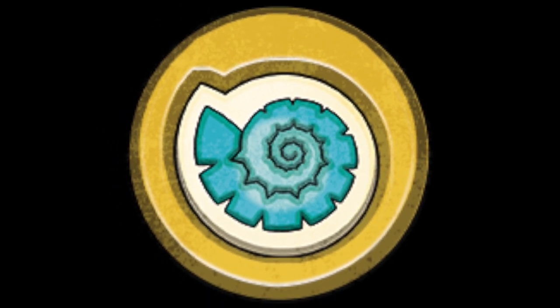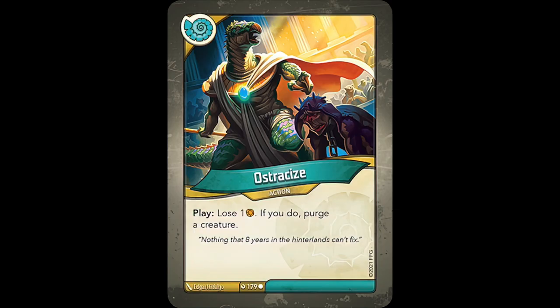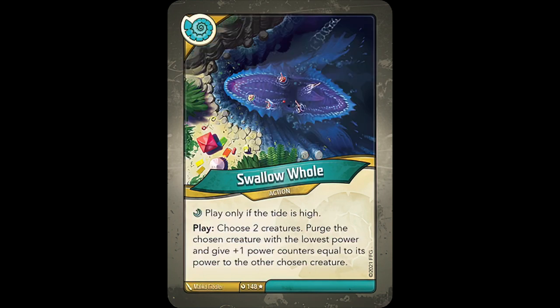Saurian was given two new purge cards. The first is Ostracize, letting you lose one ember to purge a creature. The other is Swallow Hole, a really weird action that you can only play when the tide is high, and it reads: choose two creatures, purge the chosen creature with the lowest power, and give plus one power counters equal to its power to the other chosen creature.